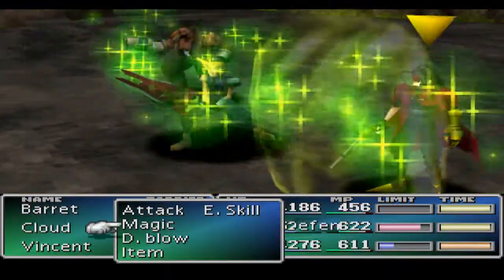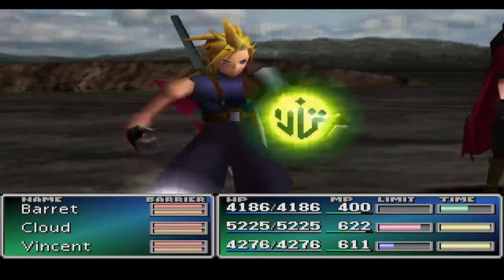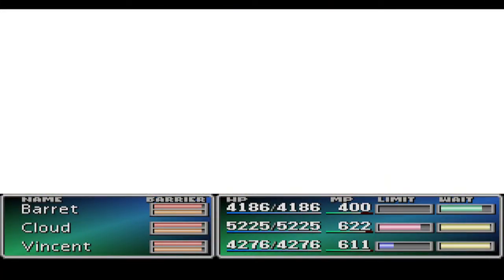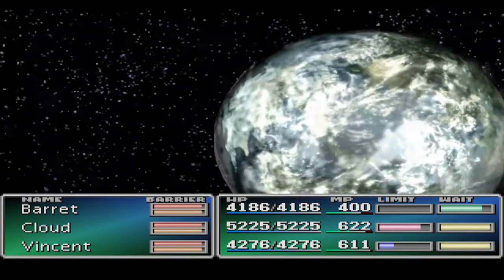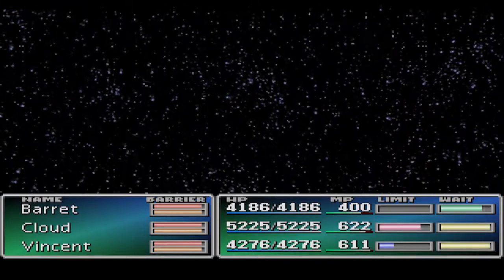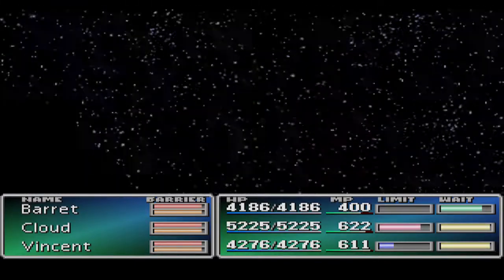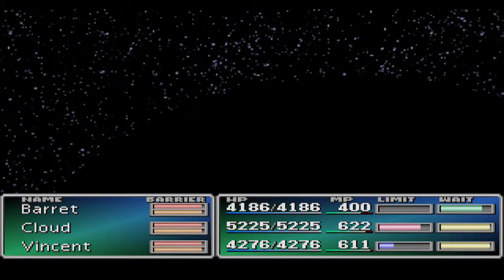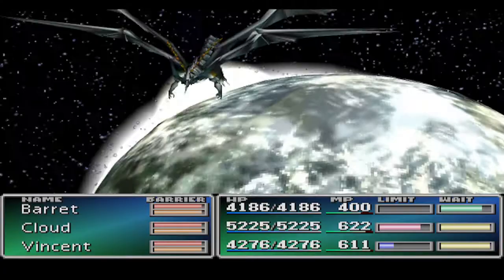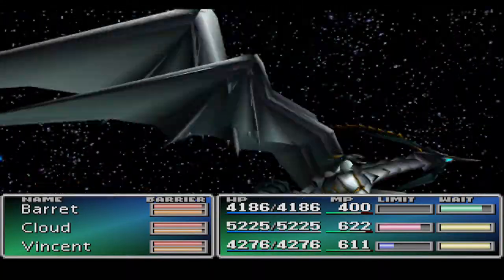We can show off Bahamut Zero here. For Vincent, use Quadramagic Ultima on him. And there's another extremely long summon sequence that we can't skip — just to show him off and how much damage he can do.